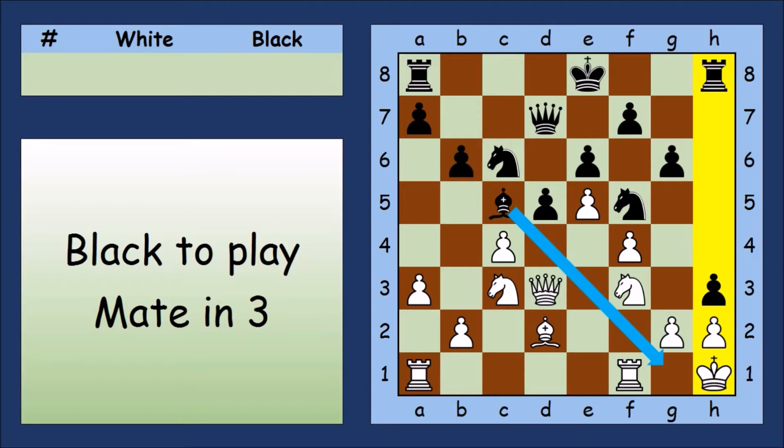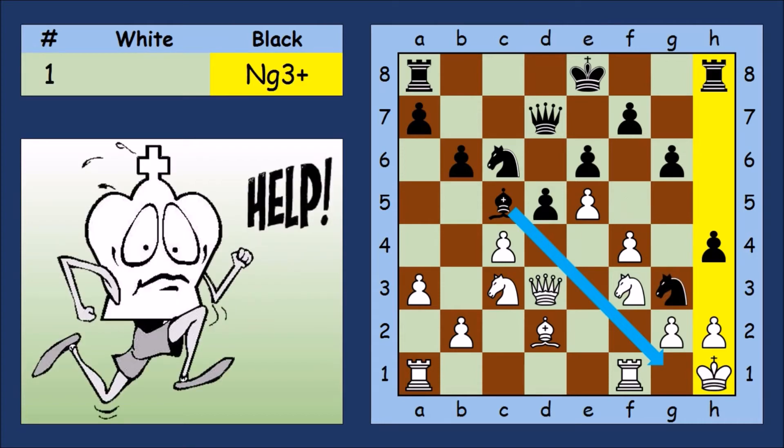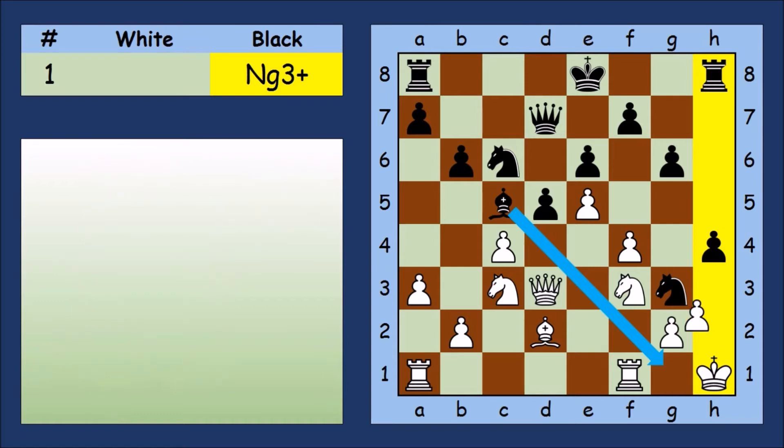If Black advances the H-pawn, then White advances the G-pawn, and the H-file is blocked. We need to be a bit more imaginative. The King is trapped, so White has to take the Knight. Now we can open the H-file.